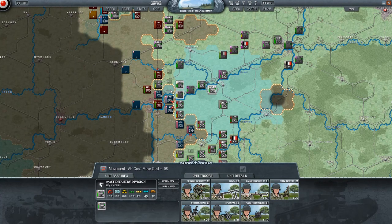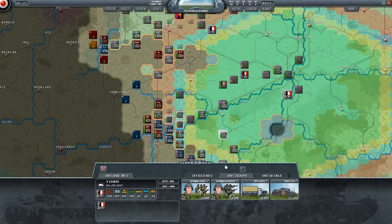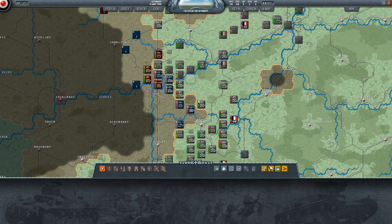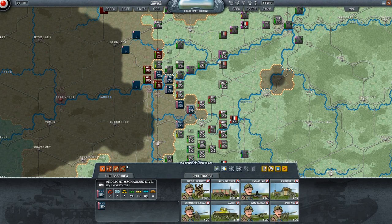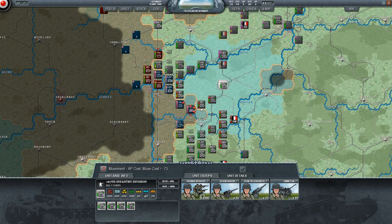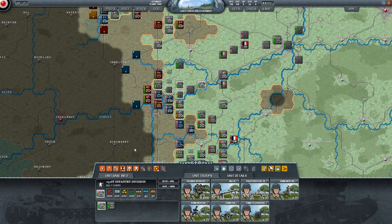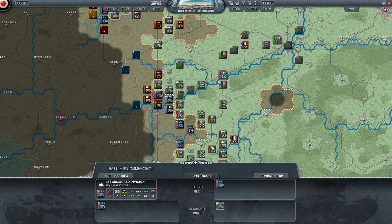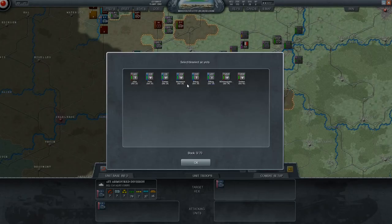I'm relying on my infantry a lot more this game. I'm trying to be better about attacking and not just completely bypassing — and if I bypass, I try to do it with a purpose, either shooting for a bridge, a town, or some sort of crossing. I like encirclements, but I've also noticed if you're willing to take casualties, sometimes you just want to go through. Right there I was hoping Eighth could attack the French 12th Motorized, but they're too well entrenched — not worth it.